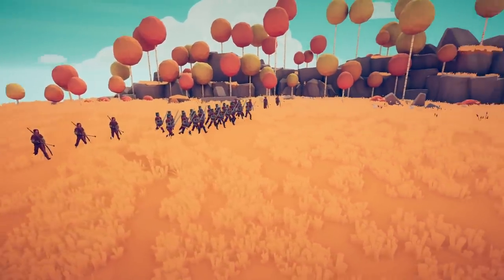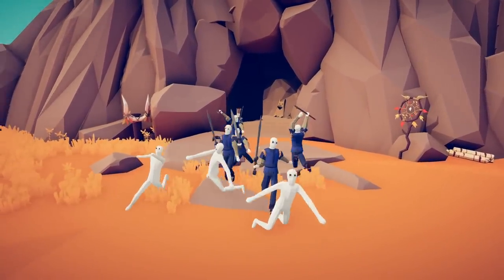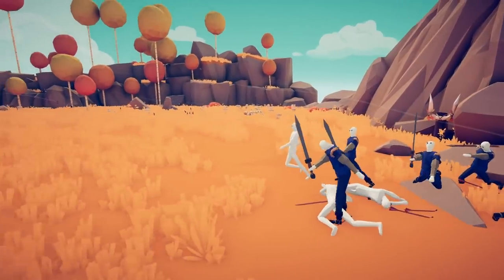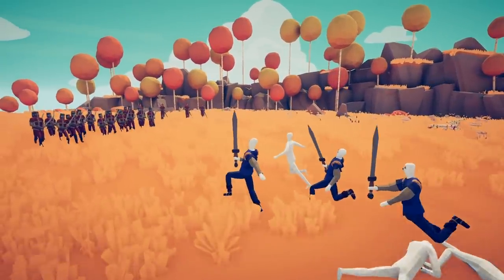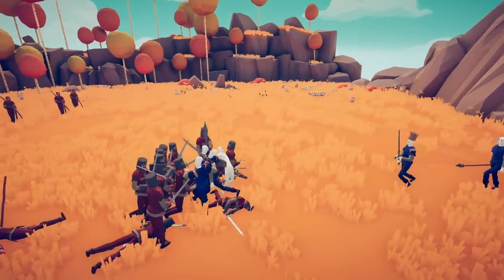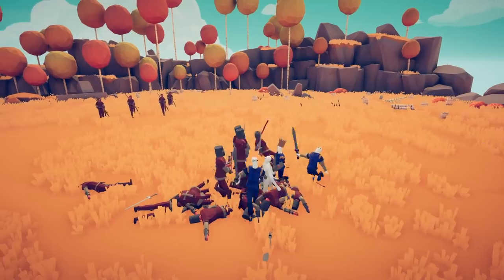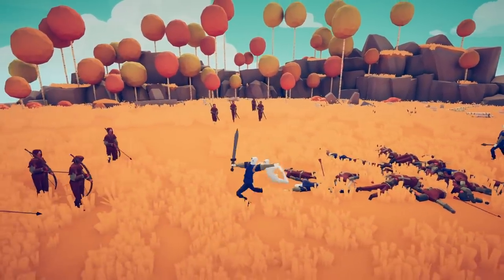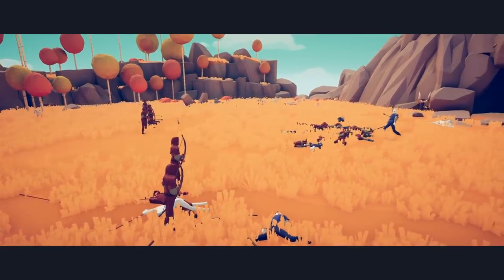Alright everybody, Baron here, welcome back to Totally Accurate Battle Simulator. Today we have actual white walkers from Game of Thrones — here's the Night King, he's white, he's got a crown, he's got a sword. Unfortunately it's not the ice glass kind of weapons, but we've got spear throwers, swordsmen, and plain old whites — aptly named because they look white. We're gonna be showing off the Night King fighting all the main armies from both Westeros and Essos.